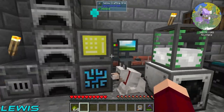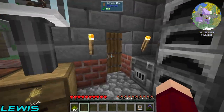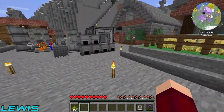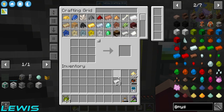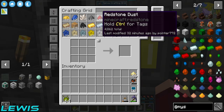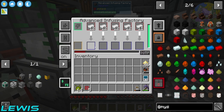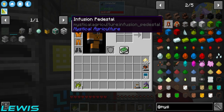You can probably find prosperity shards easily in the End, but feel free to go to the Nether. I'm going to make some atomic alloys. We need eight infusion pedestals, so I need 16 atomic alloys. That's fine - we've got tons of iron. Let's bang those back in. Hopefully we can actually make an iron seed because that's what everything's running on.